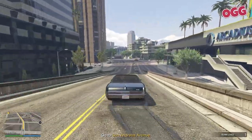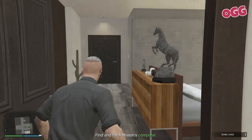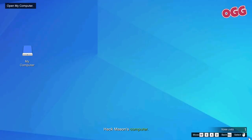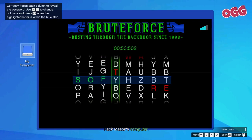Jump in and follow the GPS marker. Head over, enter the building and make your way up the stairs, then into the bedroom and over to the computer. Keep an eye on the top left of your screen for the prompts to start hacking. Click 'My Computer', then 'External Device', then solve the puzzle.